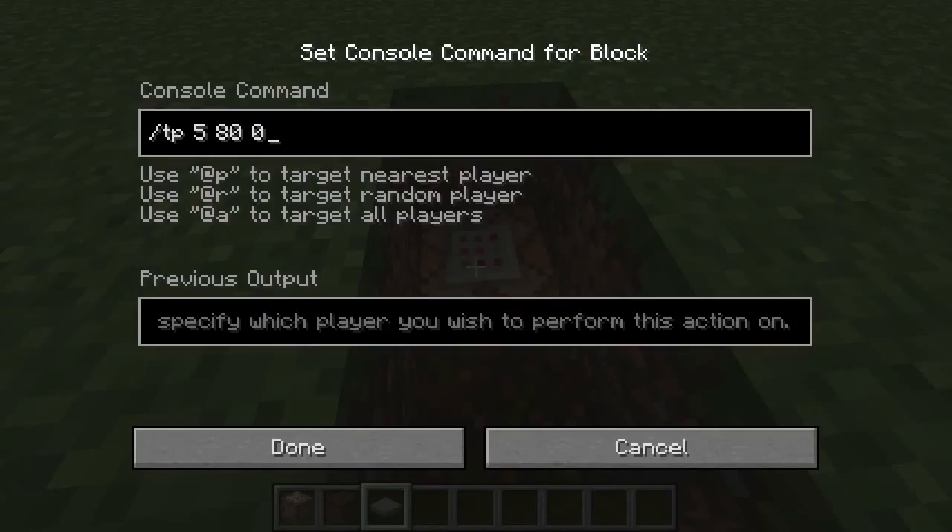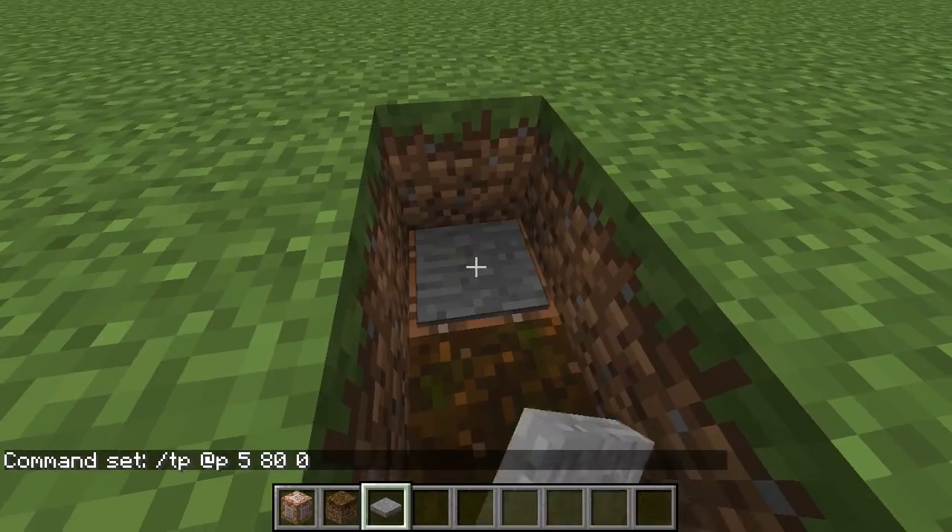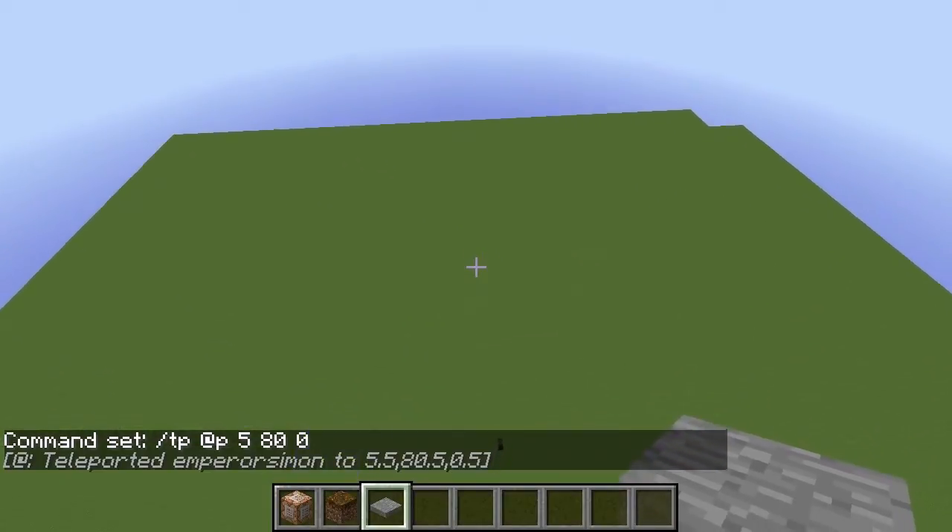Here I've put in the TP command to teleport me to a spot. You must specify which player you want to run this on. Once you do that and run it, it'll work.